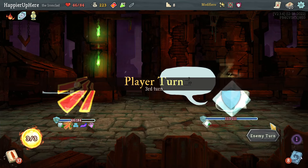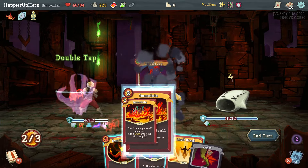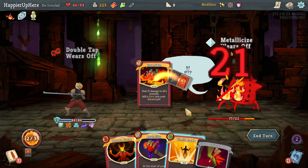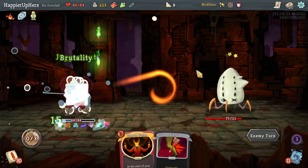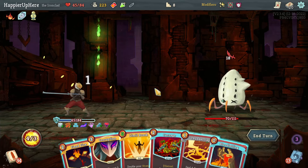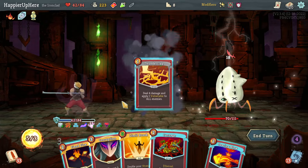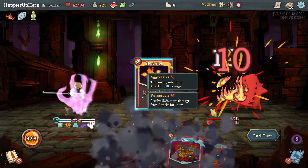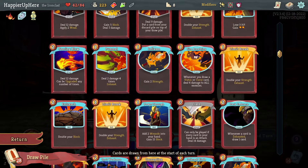I could have Headbutted Impervious — that might have been a good idea. Here I could double tap the Emulate. Juggernaut is final; let's also do Brutality. Full defended next turn. I think I'll do Fiend Fire. Let's do Bloodletting first, then Thunderclap, then Fiend Fire. Did I play Feed or did I exhaust it?